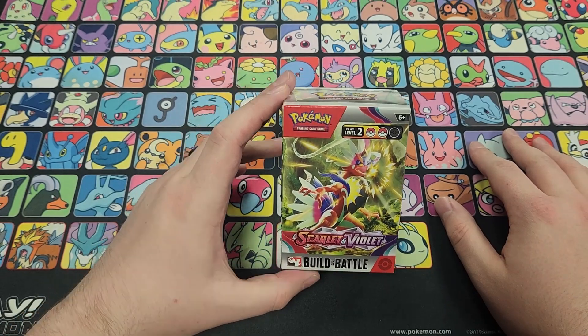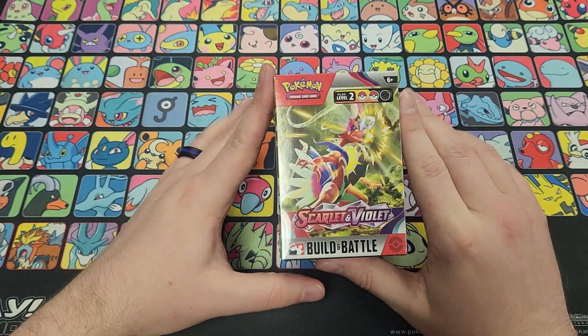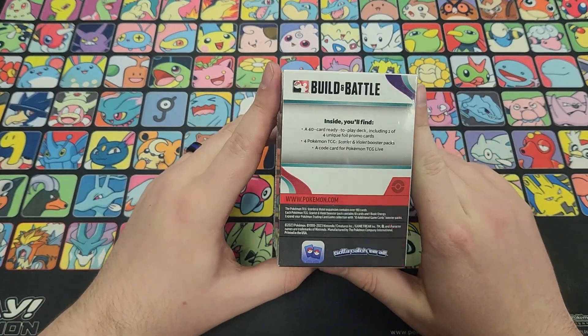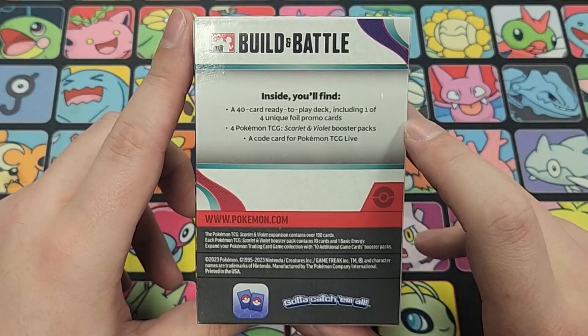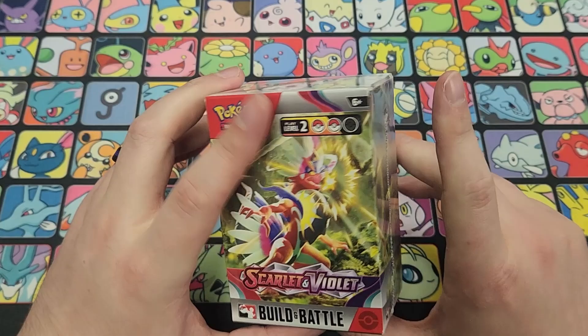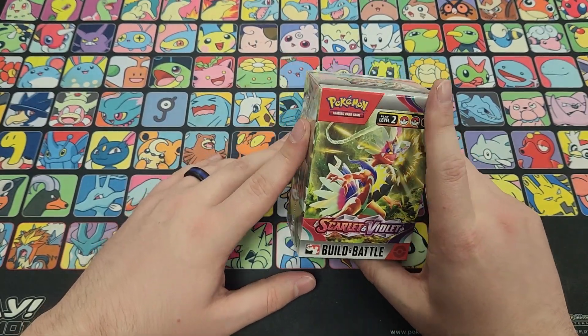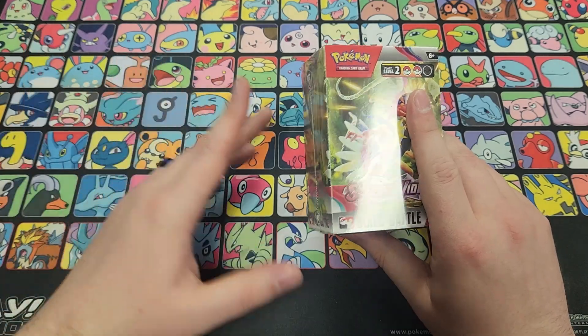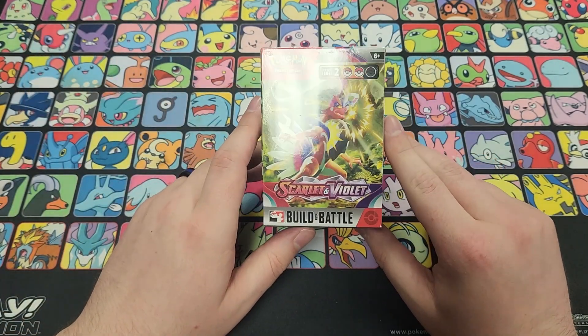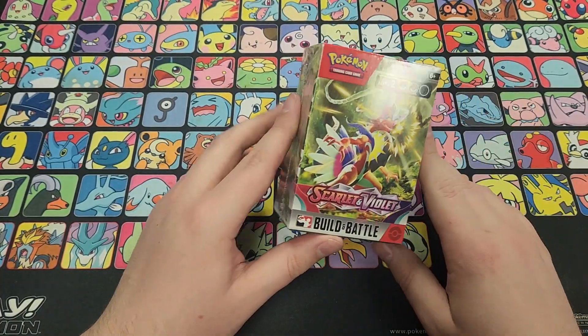This is the Build and Battle Kit for the pre-release. This is the perfect time to get into the game — even though this is a level two product, it's super straightforward and easy. Inside you're going to get a 40-card ready-to-play deck including one of four promo cards, four booster packs with the brand new expansion, and a code card for TCG Live. When you go to one of these events, find one on pokemon.com using the event locator — put in your zip code and find one near you.